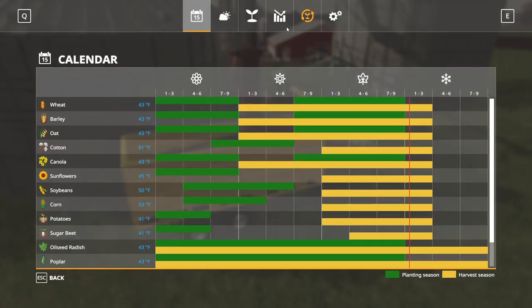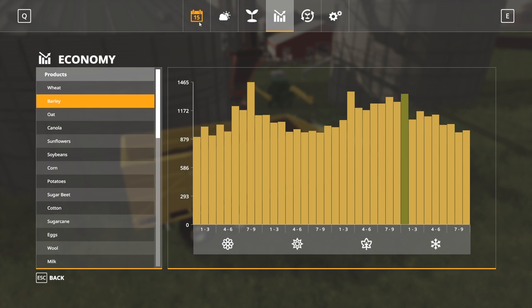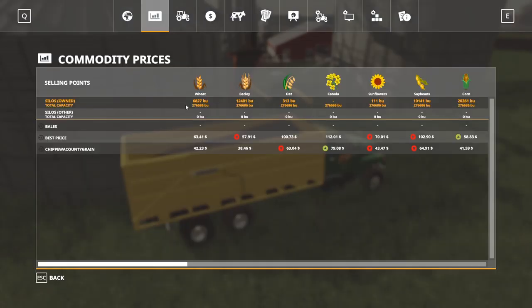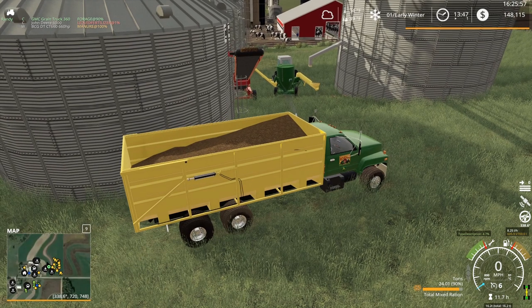How are the prices looking? We do have wheat to sell, and wheat is looking pretty good. I don't know if it'll get much better than that. Soybeans are a summer crop so we don't have those. We've got a few thousand bushels of wheat, and I think that's literally it to sell.